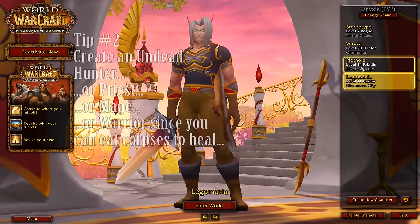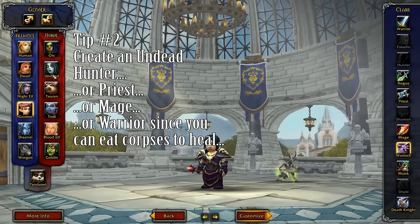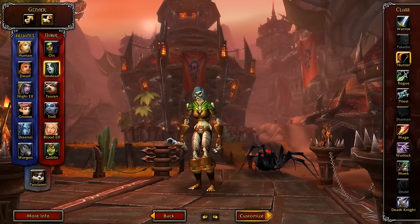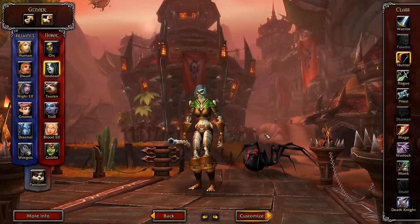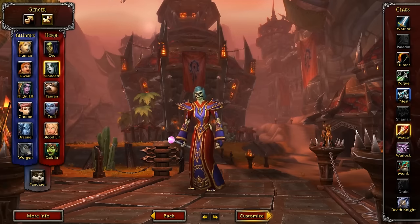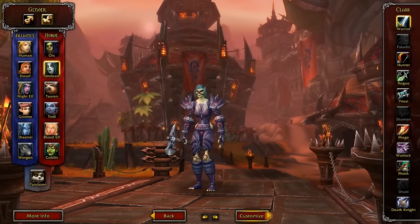When you create a character, there are a few classes to keep in mind. You can choose almost whatever race and class combination you want, but we're actually going to pick Undead. My personal suggestion would be Undead Hunter, if only because pet classes tend to survive very well and hunters can clear things very quickly. Other classes that do well in the level 1 to 20 range: Mage, Priest, and to a lesser extent, Warrior.